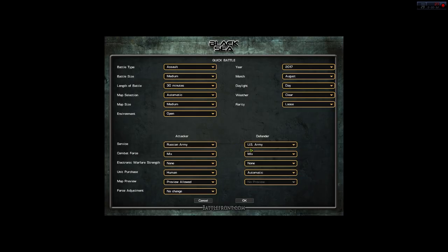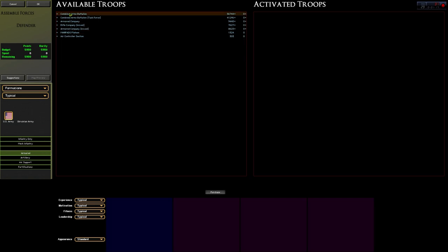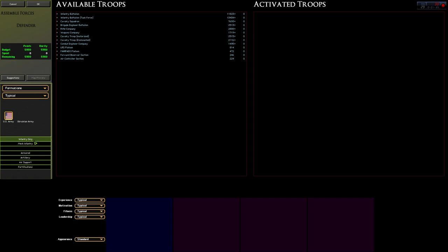Since I'm playing as the defender, I'm going to give the US army my unit selection, and the attacking Russian army is going to be doing the automatic selection. I was like, whoa, that's a lot of cash for the defending side. Let's see how much I get this time around — roughly half of that. There are different types of units here. A combined arms battalion task force for 41,246 is like the most expensive thing I've ever seen in this game — two rifle companies, two armored companies, headquarters and all that. Absolutely crazy. I might even want to bring in some air support, but it's quite expensive.